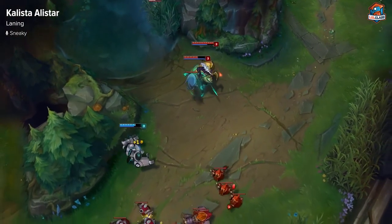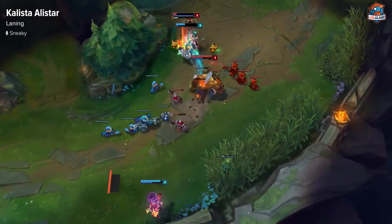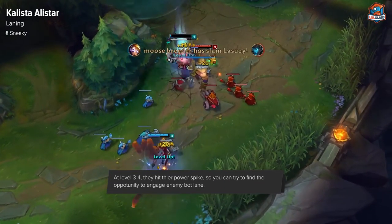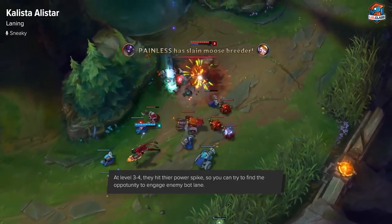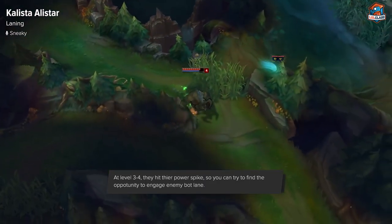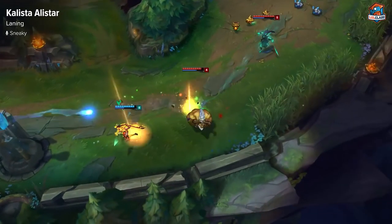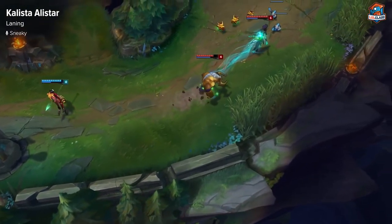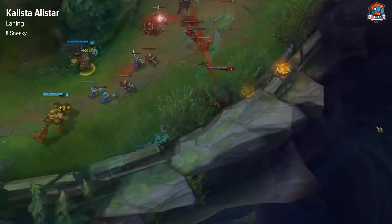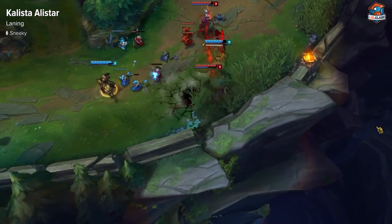Level three to four is where Alistar is going to be a big power spike for both of them, because Alistar gets all of his abilities — he can combo people now and he can heal. And Kalista will be able to have all of hers: she can jump around more, her rend will be doing more damage, and she'll have her W. You can go for combos and hopefully deal lots of damage. Make sure Alistar auto-attacks with you to really dunk on them.